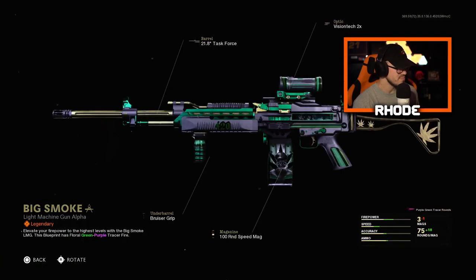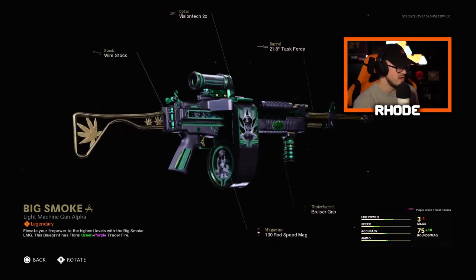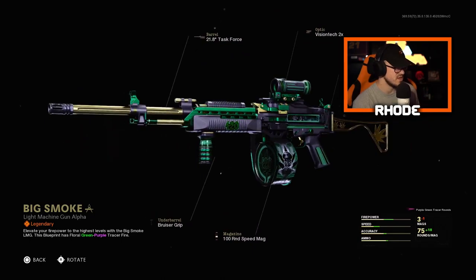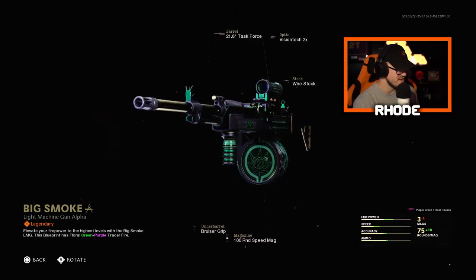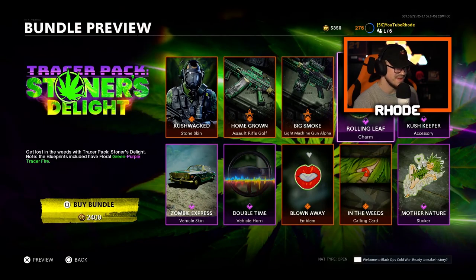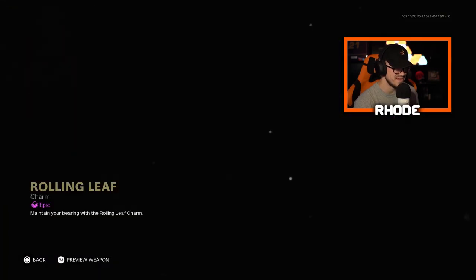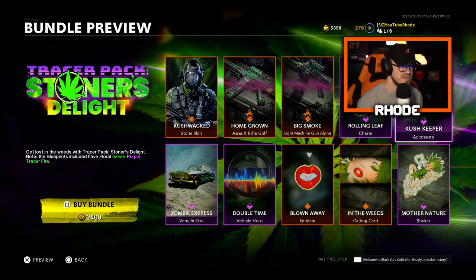Yeah, I believe this is the Stoner, so we have the Big Smoke Stoner. The camos on these are very clean, guys — let me know what you think. The magazine says 420, 420 on the barrel part, pot leaves basically the whole thing. We have the Rolling Leaf charm — Snoop Dog would have loved this bundle.